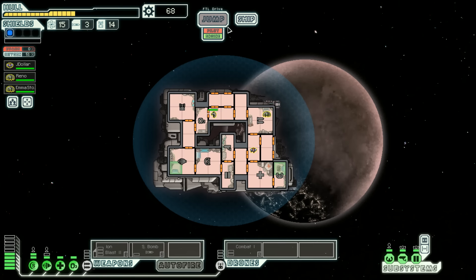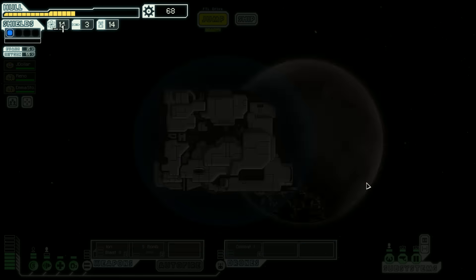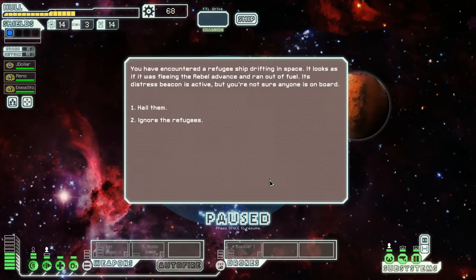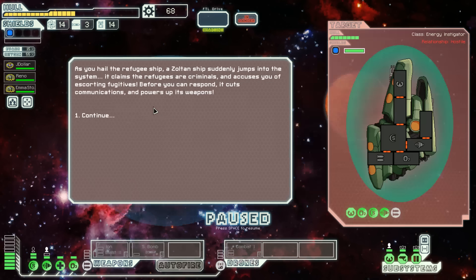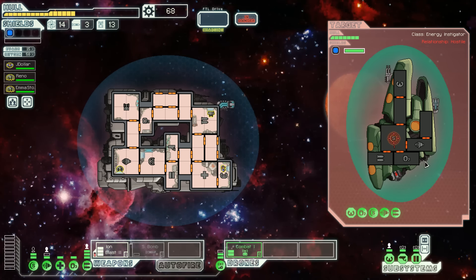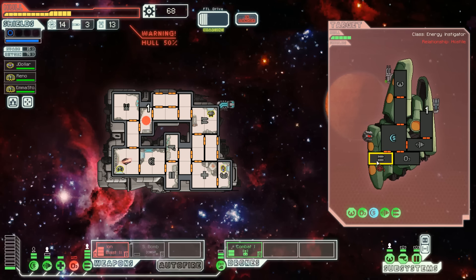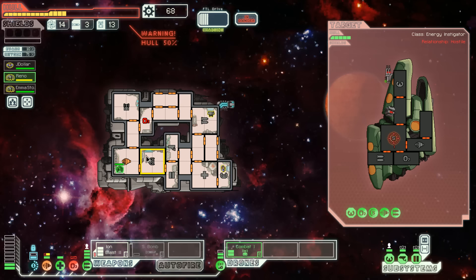Let's send everyone back to their stations. We've got double distress — that's good, that'll give us a chance to stack some scrap. We've encountered a refugee ship drifting, fleeing the rebel advance. It's a Zoltan ship claiming to be refugees. Refugees are criminals, cowards — ion blast! We gotta take the shields down, drone them up boys. Shields first, then weapons. This one's gonna hurt but I like how fast our ion is.